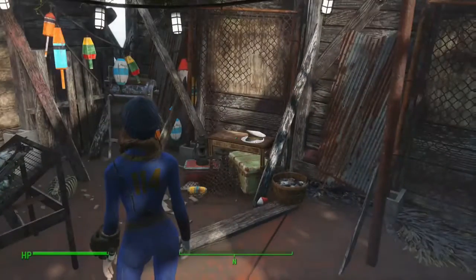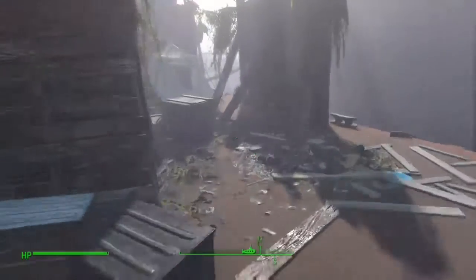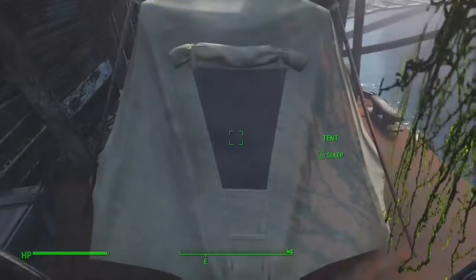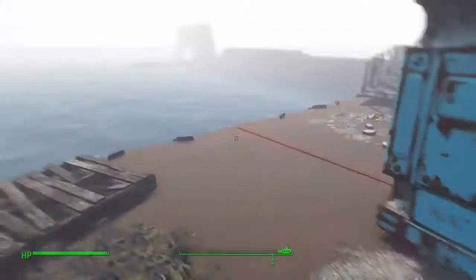There will be an NPC you have to fight here called the Captain. There's a cloak you can get from him, and a captain's hat and a captain's log. There's a tent over here which you can sleep in, which is another thing you get from the Far Harbor DLC.